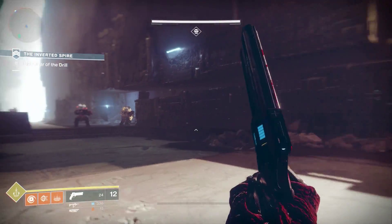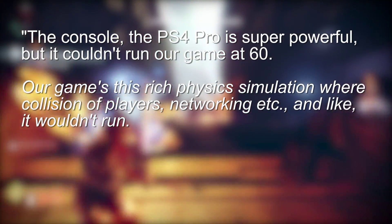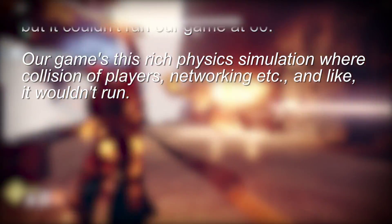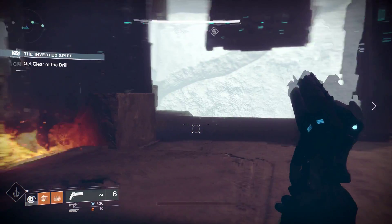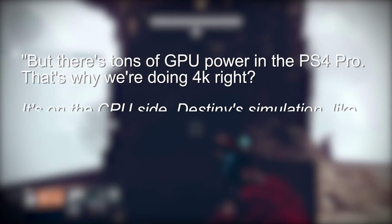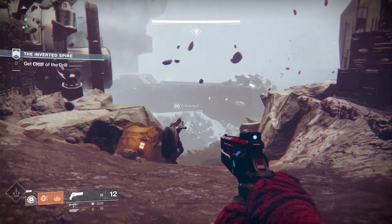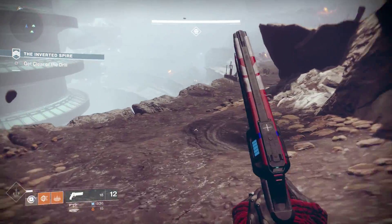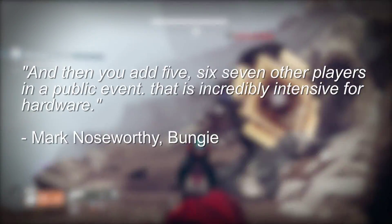A recent Bungie chat with IGN spills the beans. Luke Smith said: "The PS4 Pro is super powerful but it couldn't run our game at 60. Our game is a rich physics simulation - collision, players, networking and the like - there's not enough horsepower there." Mark Noseworthy went into more depth: "There's tons of GPU power in the PS4 Pro, that's why we're doing 4K. It's on the CPU side. Destiny's simulation has more AI, more monsters, physically simulated vehicles, characters, projectiles, and then you add five, six, seven players in a public event - this is incredibly intensive for hardware."